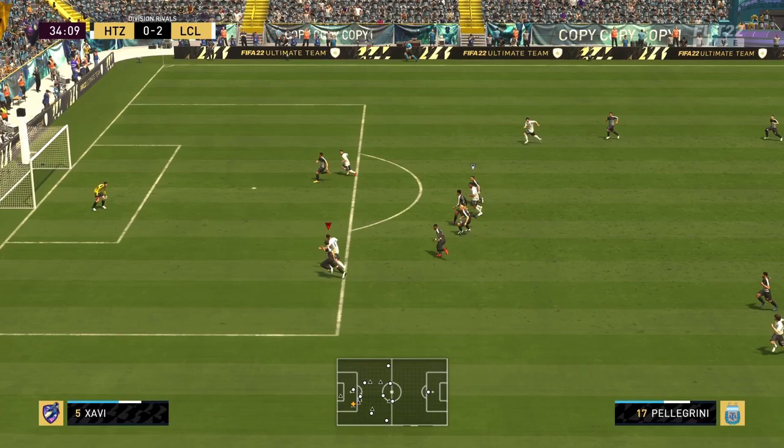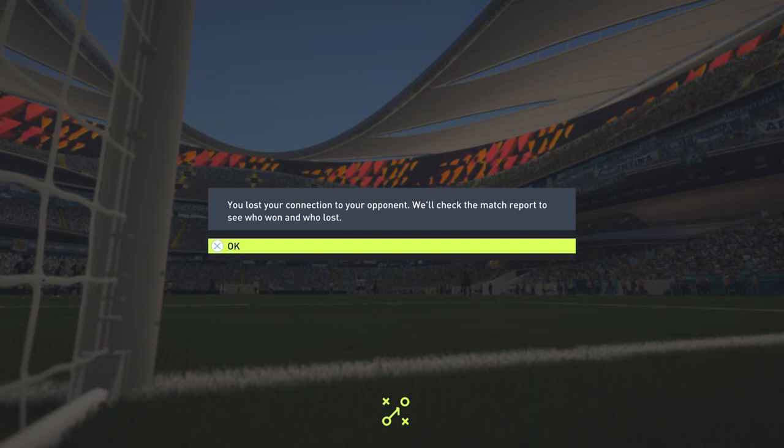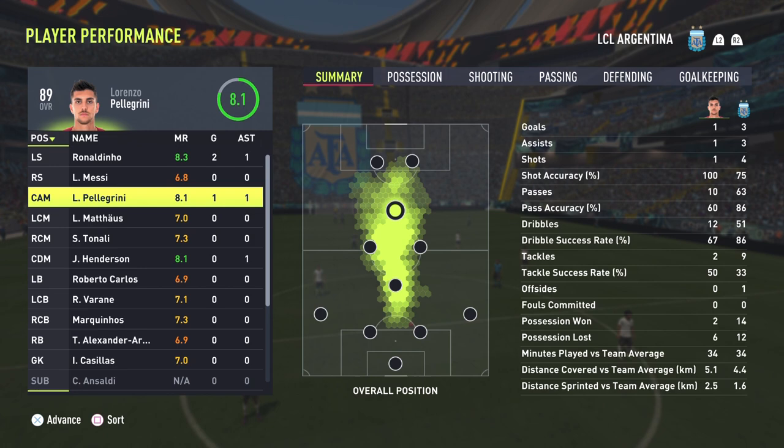That's exactly why you put a Hunter on him — Pellegrini scores! One goal, one assist. He was on his way to a 10.0 rating: defending, assisting, and now that wonderful golazo turning him into Maradona. Fantastic stuff from the Italian. Let's move on to game number two.